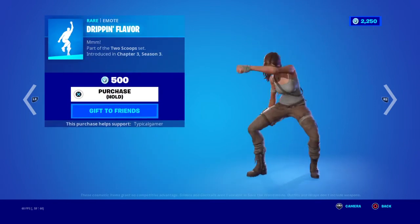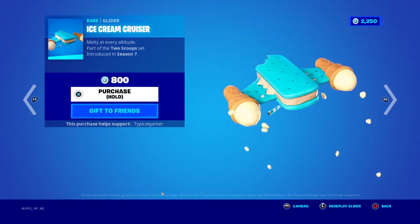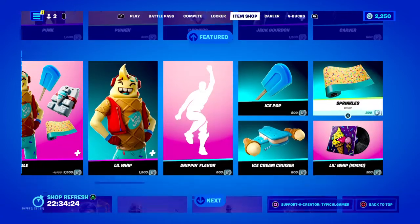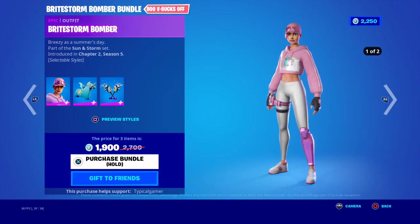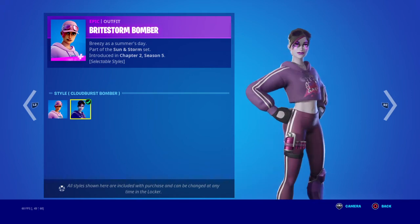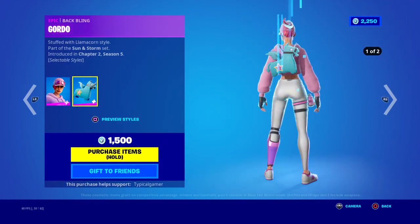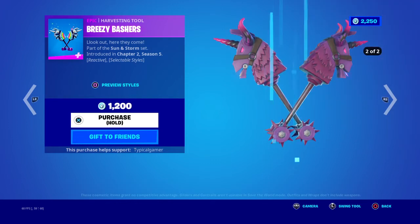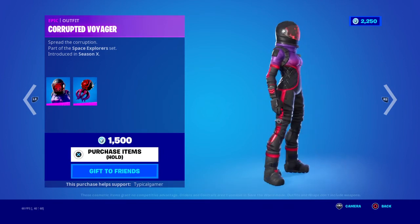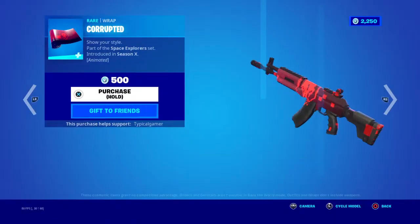For the Low Whip bundle: 500 for the emote, 800 for the Ice Pop pickaxe, 800 for the Ice Cream Cruiser glider, 300 for the wrap, and 200 for the album. Cyclo's back too. There's also another skin back with her back bling and pickaxes — you can buy separate for 1500, or 1200 for those. Pretty cool skin, like it a lot, and we have her wrap.